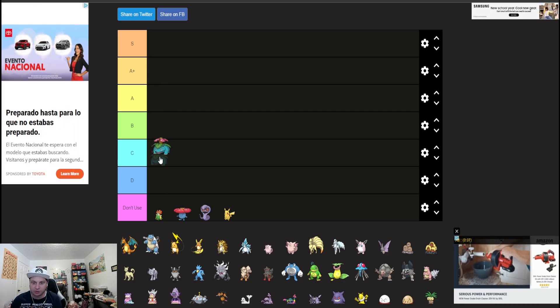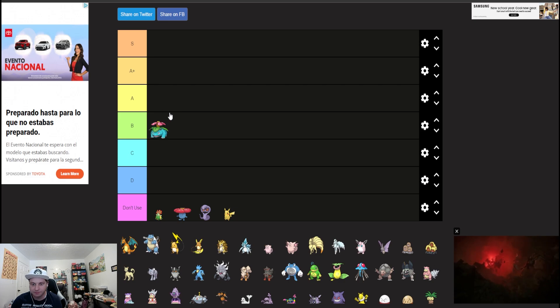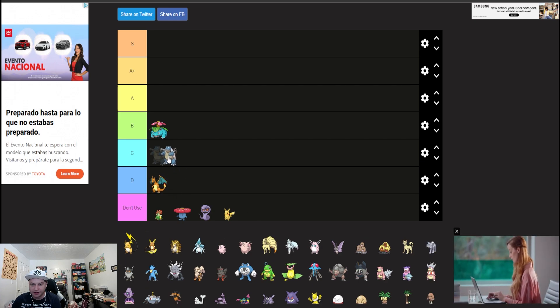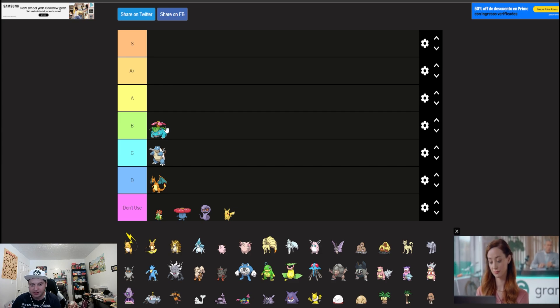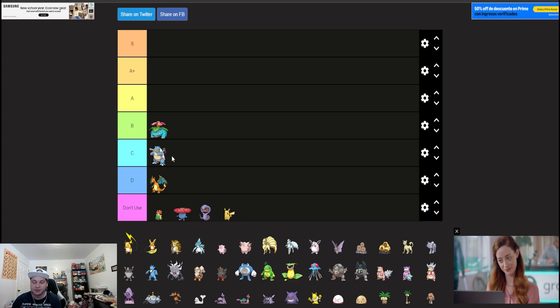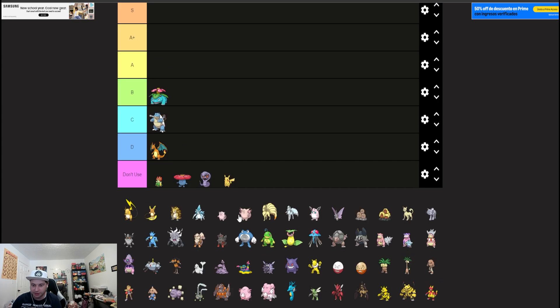Starting off, Venusaur is going to be B tier, just because it can abuse sun and spam Sleep Powder, and when the power level is a little lower, having a somewhat bulky Pokémon with fast Sleep Powder is good. Charizard has no gimmick it can use, and Blastoise can Shell Smash, so that's the order of the Kanto starters. Blastoise does get access to Fake Out and Water Spout, and rain is really strong right now, so Blastoise is a Pokémon you can consider using.